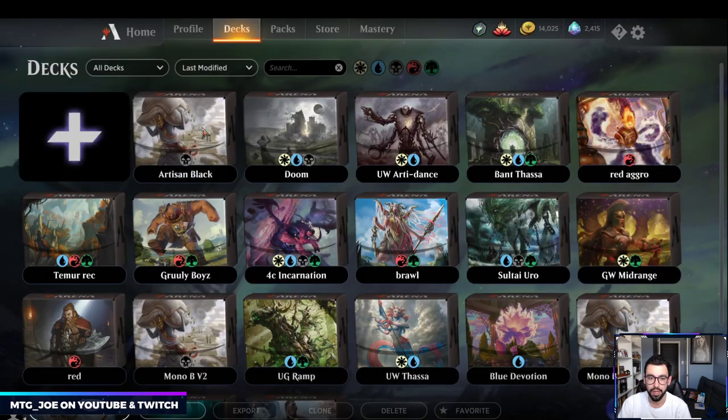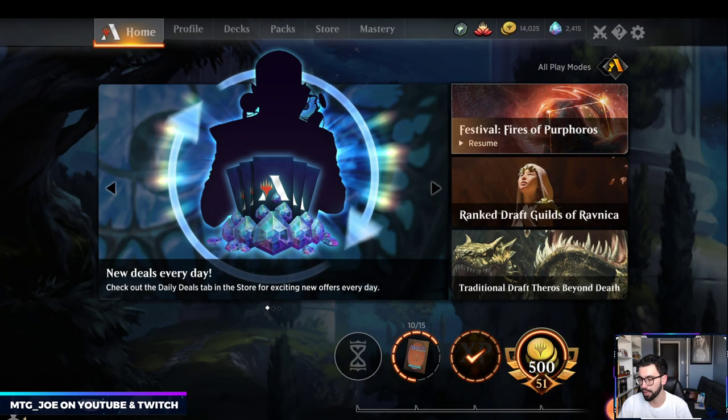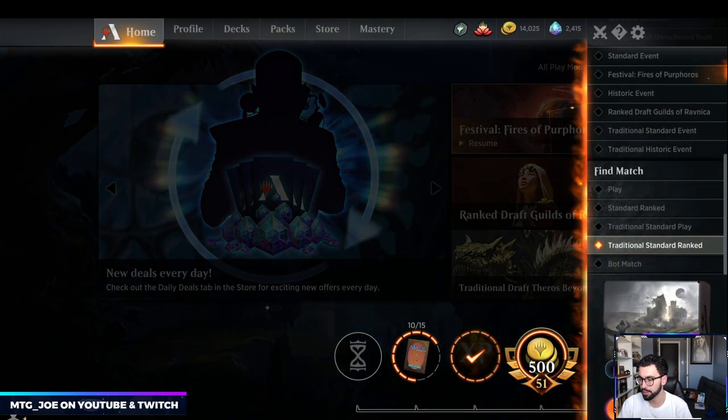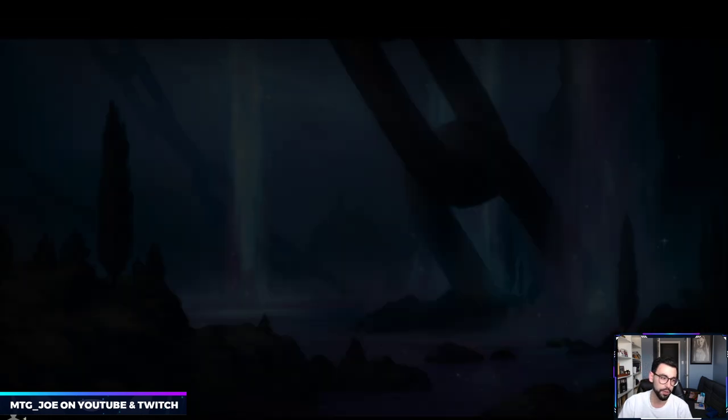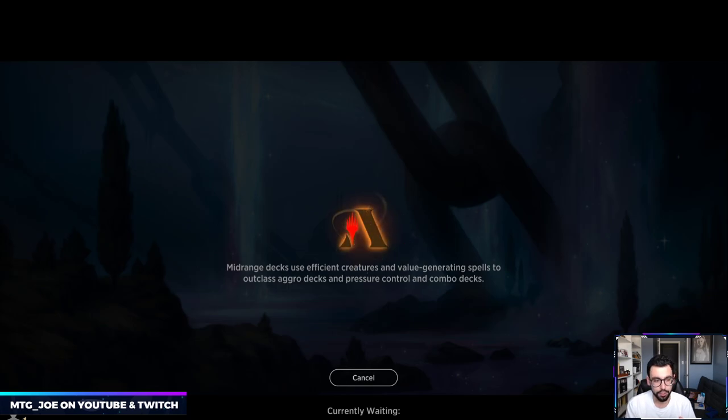We're having internet problems all day, so I can't even stream — I have to record. We're at Diamond 3. We just lost to Mono Black, which was really stupid because I kept getting disconnected. I missed a couple turns and just never recovered. Game 1 we timed out and were close to recovering, and then we got the chain of Bolas' Citadel into Combo Wind, which kind of took us out.